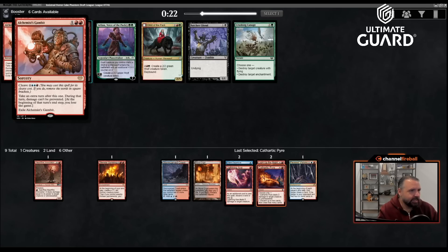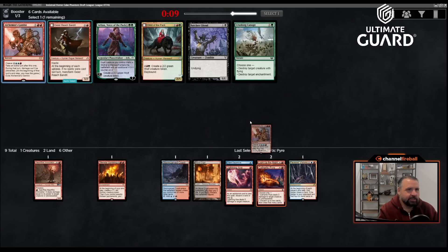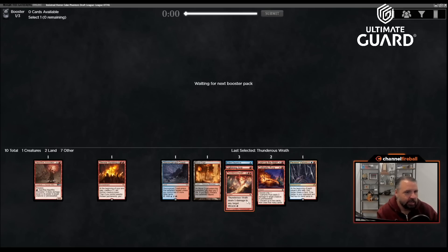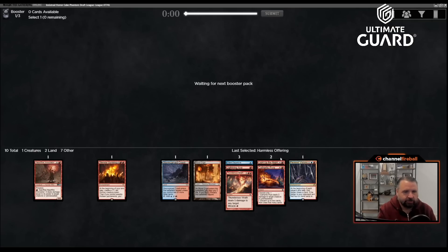There's a three mana take-an-extra-turn spell where you lose at the end of that turn — Alchemist's Gambit — and a seven mana take-an-extra-turn spell. I'll take the gambit though I'm unlikely to play it. Thunderous Wrath — I'll take the spell. Trying to burn the opponent out seems pretty cool here. Almost all my cards deal damage in some way. I'll pass on the green and white cards.